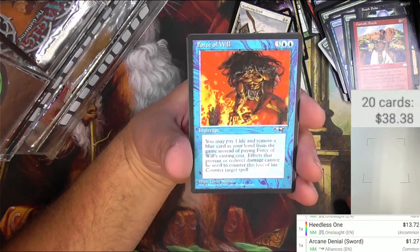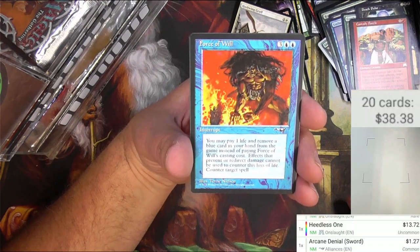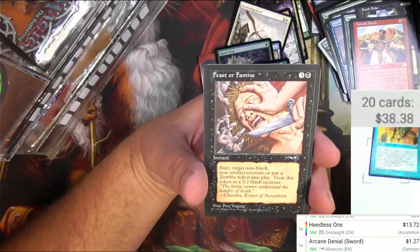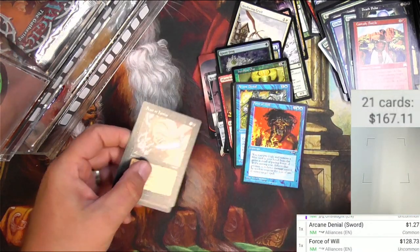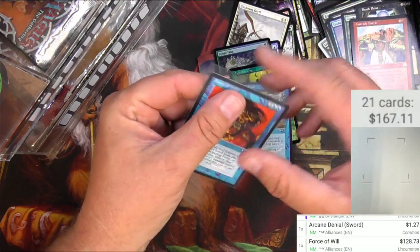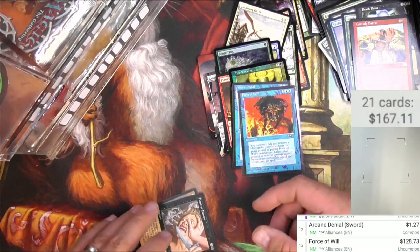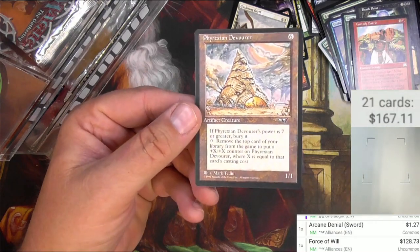Force of Will — three and two blue — you can pitch a blue card from your hand to counter a target spell. The classic. It's not on the reserve list, but it is $128, and it gets a sleeve. Should I even bother looking at the rare? Yeah, I'm gonna. Feast or Famine and a Phyrexian Devourer — I think this one actually is on the reserve list.